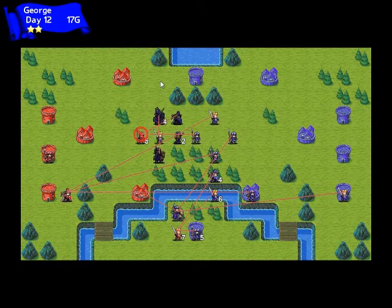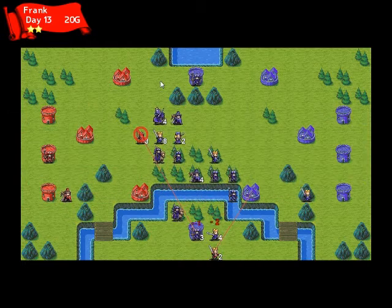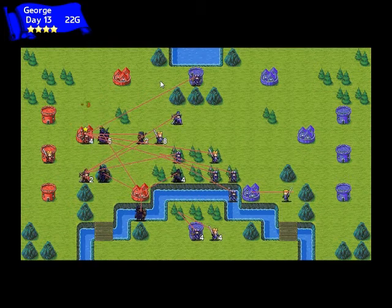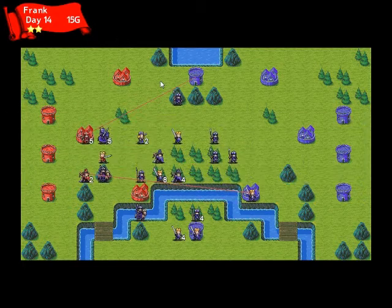This was a very difficult stage to get working correctly. I went through this many, many times making small adjustments, just trying to get the AI to have some sort of advantage. For the longest time, Frank would continue to win even with George's new behaviors, and it took a while to get the new behaviors just right so that George would have a chance.